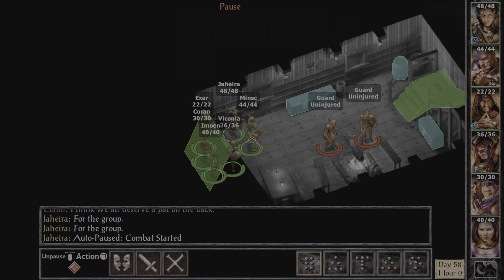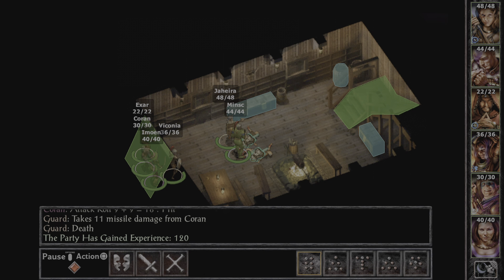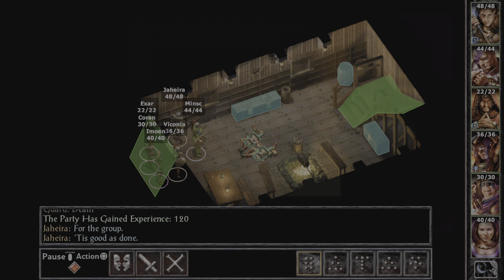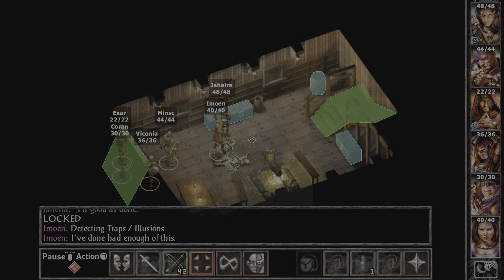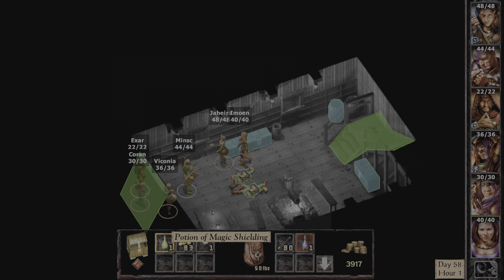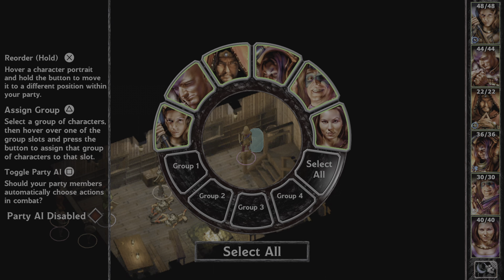Some guards are in here. Those guards are down. I don't know if they have anything — they probably just have the same thing. It's locked. Check it, make sure there's not a trap on it. Let's go ahead and open them. She got it. We got a Potion of Magic Shielding, some gold and a gem. Oh, if I can open this one — that's gold. Let's go to the next level.